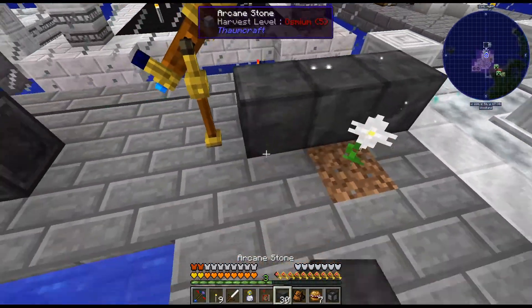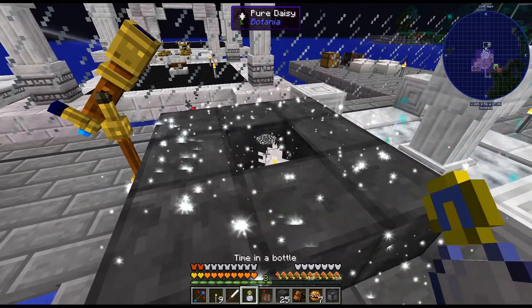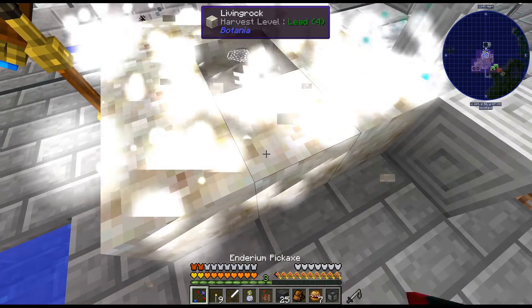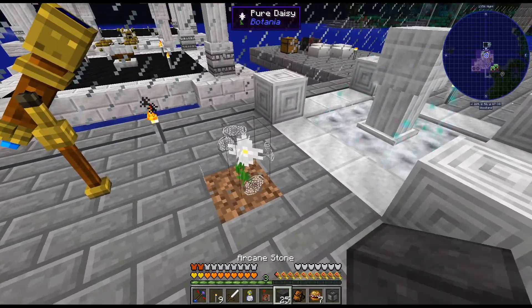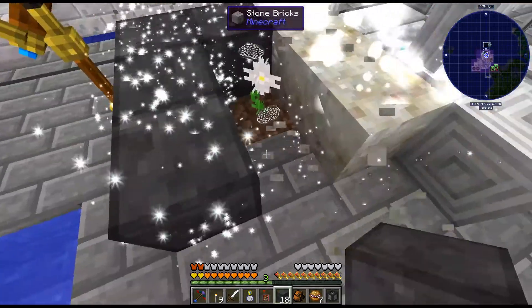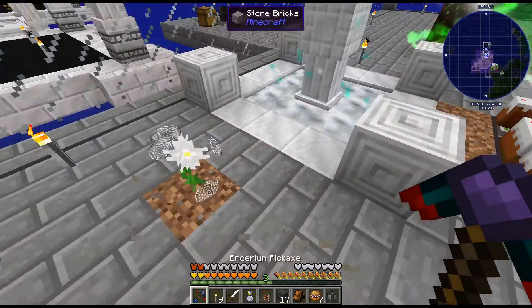Arcane stone is so much more difficult in interactions. We're going to need at least 40 of these. Unfortunately I broke the other one, but I can just manually do this a couple times. With the bottle it's so fast — I can't even place it faster than it's doing. So that's that.